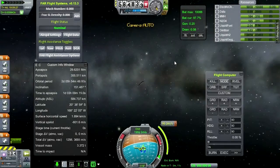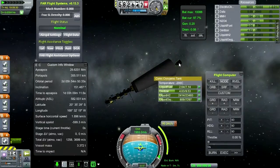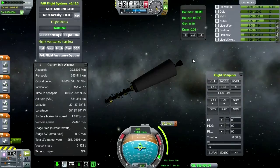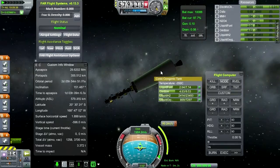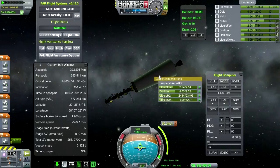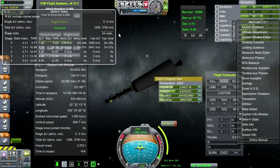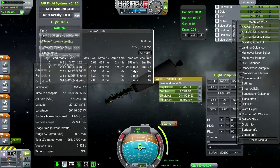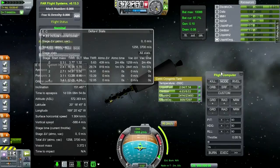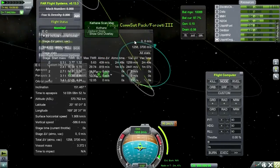MechJeb shows 2,441 delta-V remaining — I think that's a little bit too much. If that's really what it's got left, that's a lot. So, the equation for orbital period still works for a weird orbit like this. Let's say we set apoapsis at a healthy but not excessive level. I wish I could pause the game at this point — oh yes, I can. How about a 12-hour period for the ultimate orbit?